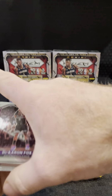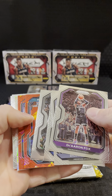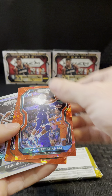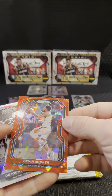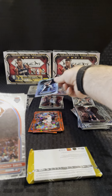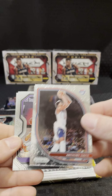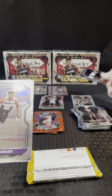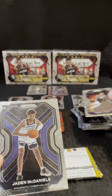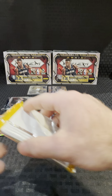Rookie. Daron Fox. Dylan Brooks. Kleber. Jared Allen. Devontae Graham red. Booker. Jontae Murray silver. AD Team USA. Jabari Parker. Jade McDaniels. Last pack.